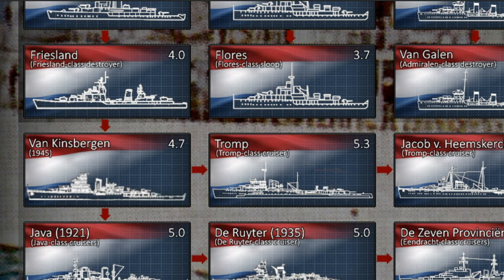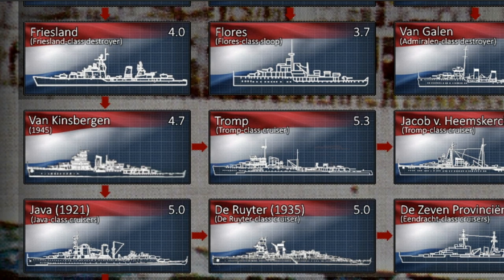The first one is the Van Kinsbergen. This is still a sloop, but it was meant as a training or instruction ship. It was laid down around 1939, and it was basically trying to replace the older sloops like the Johan Maurits van Nassau. After the outbreak of the war, submarines were pretty dangerous, so the ship was repurposed as an escort vessel to protect against submarines. Through the years, this ship was modified accordingly to accommodate its new anti-submarine role.